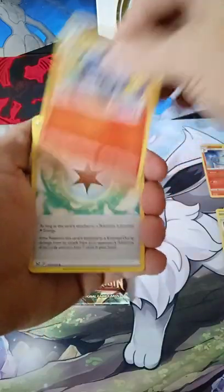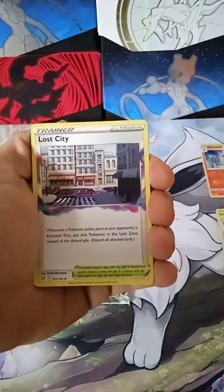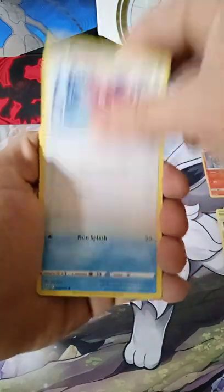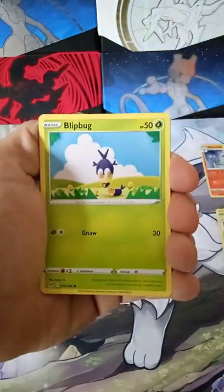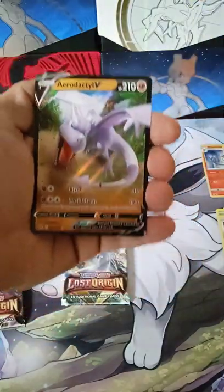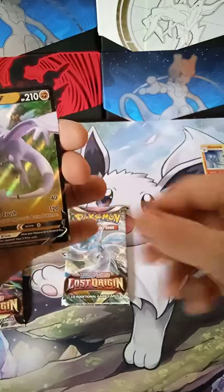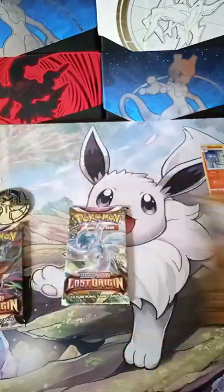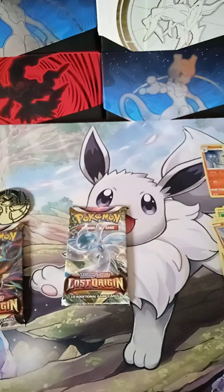First triple blister pack: Lampent, Gift Energy, Lost City, Shellos, Binacle, Porygon, Ducklett, Blipbug, Fylminx - reverse, and an Aerodactyl V! Let's go! Very nice - is that going in the binder? Very, very nice.